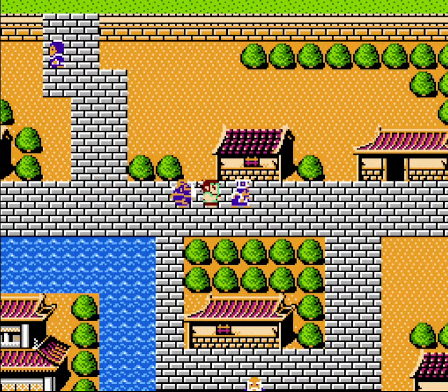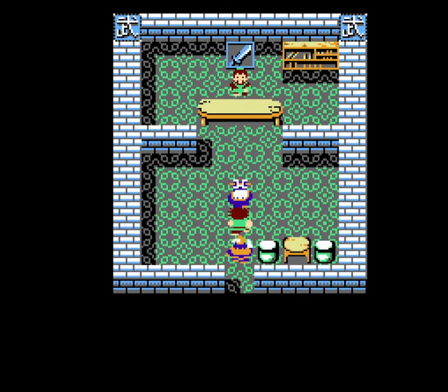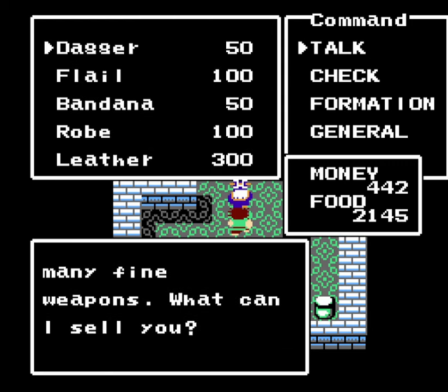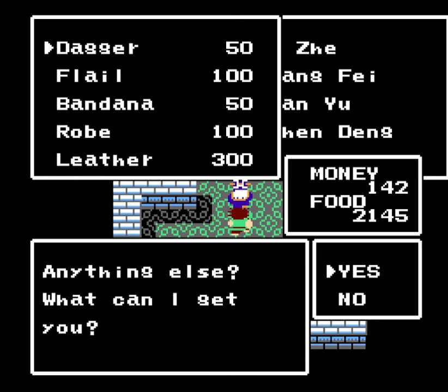However, weapons have a hidden strength or intelligence requirement in order to deal full damage. And if the general doesn't meet either requirement, they'll deal half damage as normal. But fortunately, if you have at least 95 strength, you can effectively use every weapon in the game anyway. So this will never be a problem.